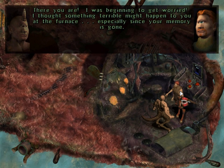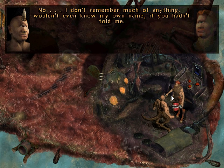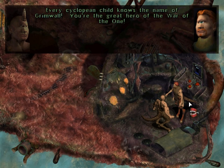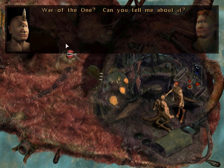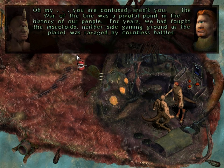There you are. I was beginning to get worried — I thought something terrible might happen to you at the furnace, especially since your memory is gone. I don't remember much of anything — I wouldn't even know my own name if you hadn't told me. Every Cyclopean child knows the name of Grimwall — you're the great hero of the War of the One. Okay, so I guess we are some kind of hero. I guess it makes sense if they made a comic book out of us.